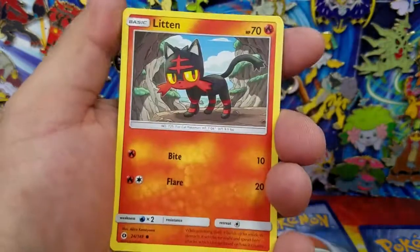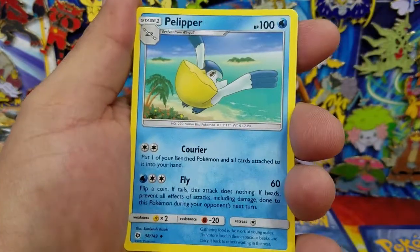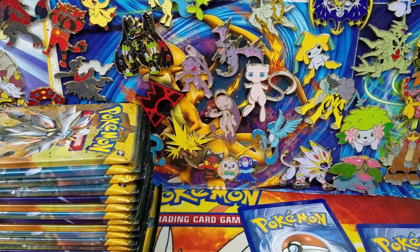Here's a Fearow, a Litten, Yungoos, Surskit, Repel, Pelipper, Pokeball, Alolan Dugtrio — that's a Reverse Holo rare — and a Lanturn regular rare.